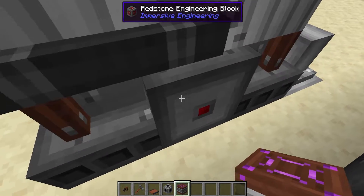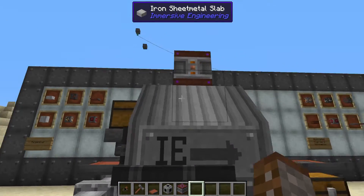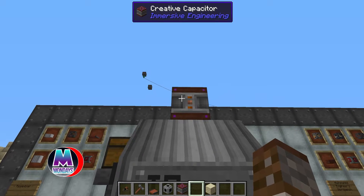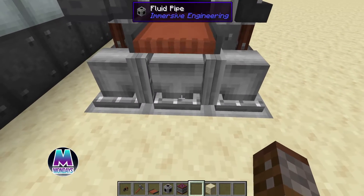We can actually do this on both sides. Something else to note is that with this machine you can right click anywhere on it to open up its GUI. Looking inside the GUI, we now have three different crafting areas with three different outputs, an internal storage area and buffer, three different fluid tank inputs, and our power.